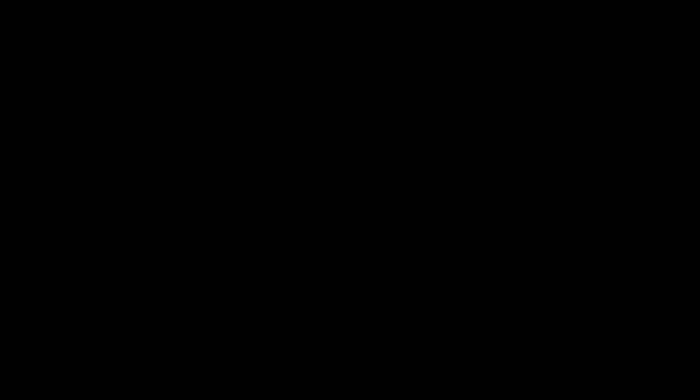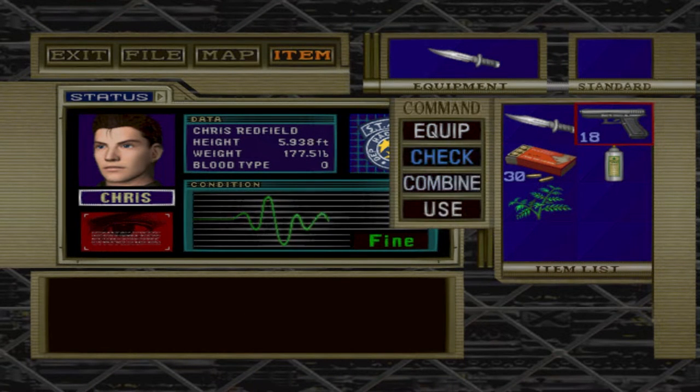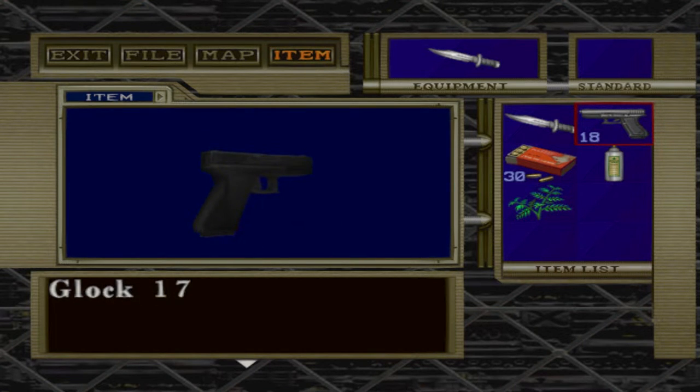Alright, what do we have as Chris? We have our knife. We have our handgun — it's going to be probably a 9mm or a Glock 17. And that's about it.